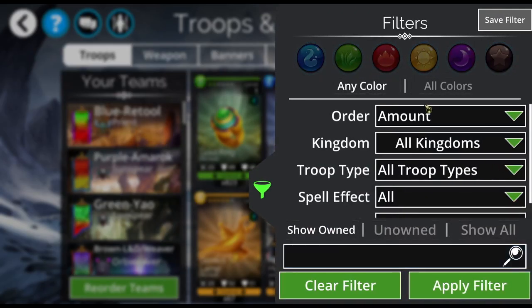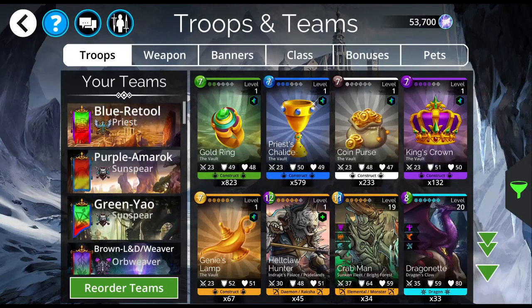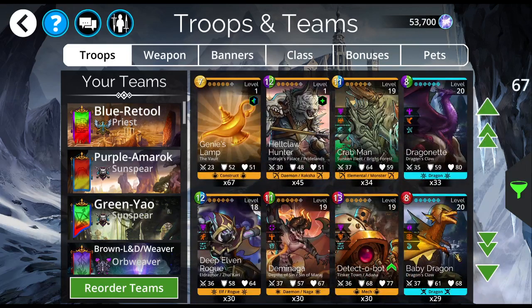I have this sorted, as you can see, by mount. I have Dragonette, for example, ascended to Mythic, and I have 33 copies of it. I don't need 33 copies of it. When you're disenchanting troops, what's going to happen is I'm going to disenchant all extra copies, and I will be left with 4 of each Mythic. I don't have any natural Mythics that I have 4 of — I have 2 max of each natural Mythic. I'm talking about the ones that have been ascended to Mythic; you've got multiple copies and you don't need them.